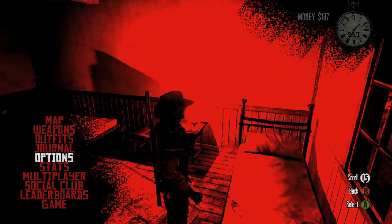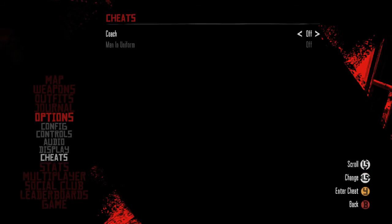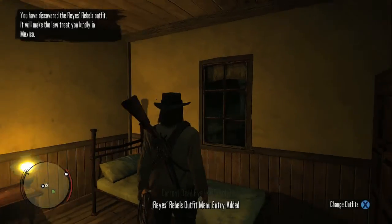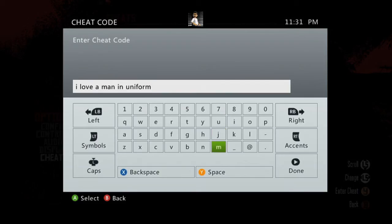The easiest way to unlock all of the U.S. government outfits is to first unlock the ability to play as Jack Marston with the cheat code: 'Oh my son, my blessed son.' Then use the cheat code: 'I love a man in uniform.'